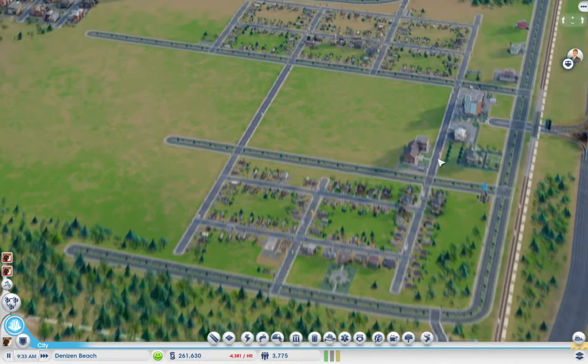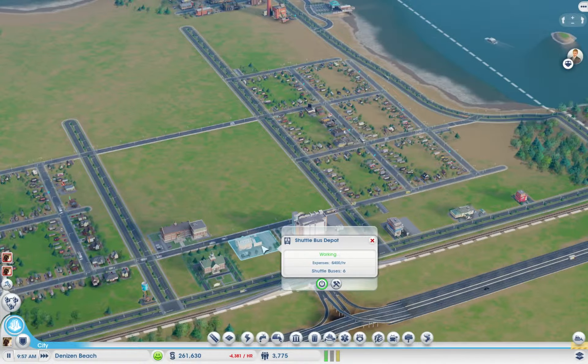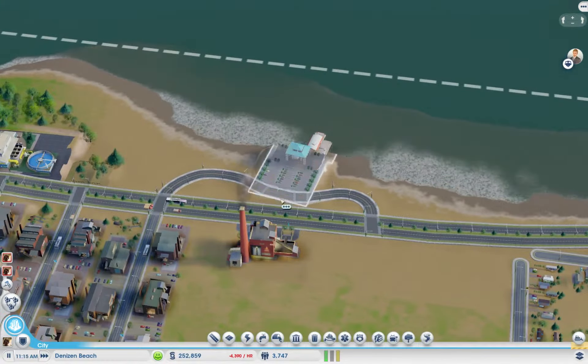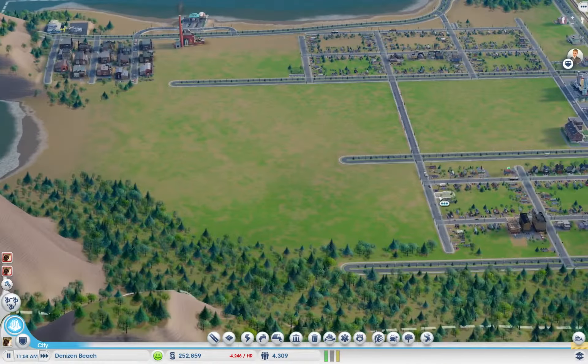I've also built another shuttle bus depot — this one is a normal shuttle bus rather than a bus terminal for in-city travel. I'm not quite sure if they overlap in their working area, but I like to be thorough. I've also added a ferry terminal here with a bit of a weird route, but it seems to be working.